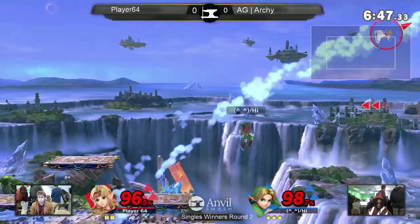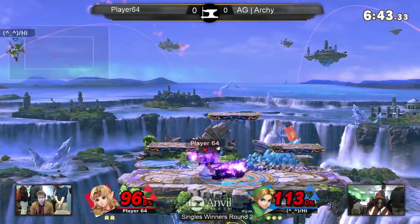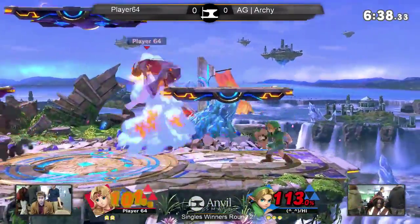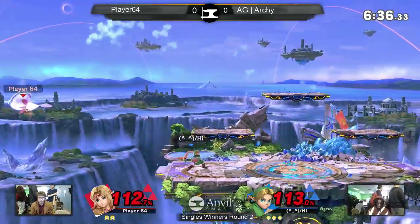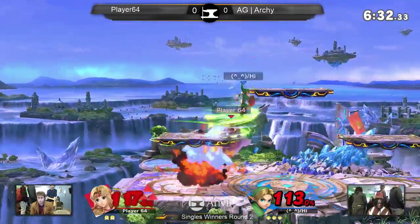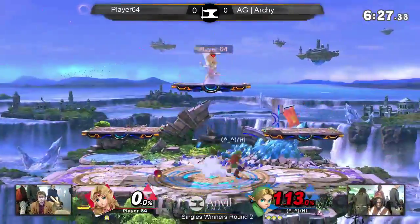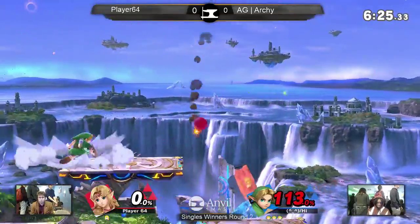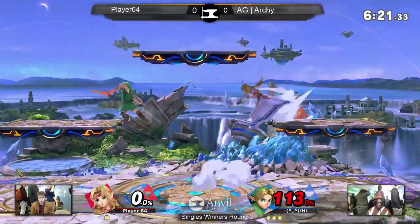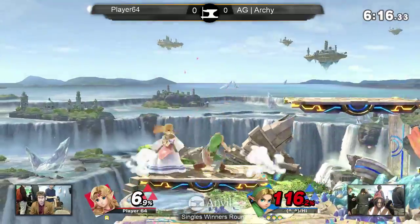Shield spamming, getting her off stage. Up D is so hard to deal with — even if she spams it, it's still so hard to get around, especially if your feet aren't on the ground. That was really good bomb coverage right into the hop smash — oh my lord, beautiful play from Archie. Lots of bombs. No punish on that special fall. Reflecting the boomerang — not gonna do much for him, but all damage counts.